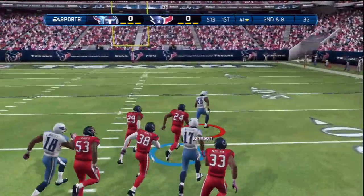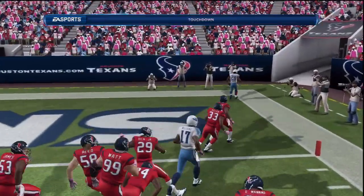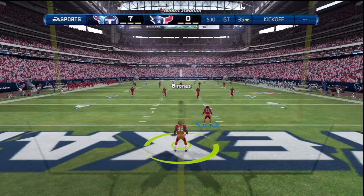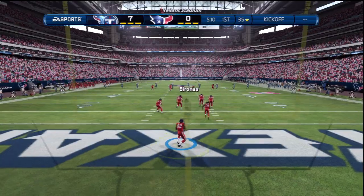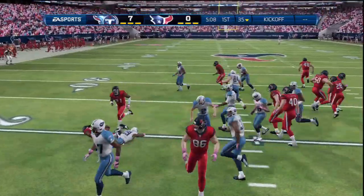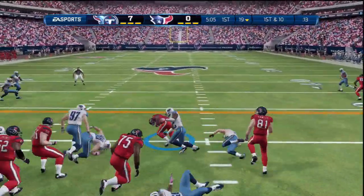So the very next play, what do we do? We go back to the run — we hit him with the draw play. That middle is wide open and we end up scoring a long touchdown with Chris Johnson on the HB draw. That's the dynamic of the scheme: you don't know if I'm going to run right, left, or up the middle, so we catch them off guard with the draw play and get a touchdown.